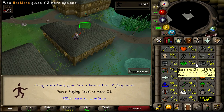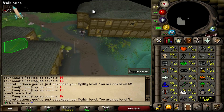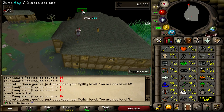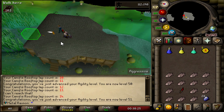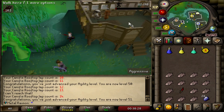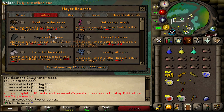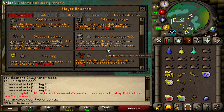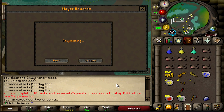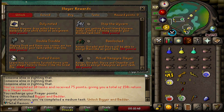We hit 51 agility, giving us access to the Edgeville dungeon Ferox Sewers agility shortcut. That's going to help a lot on those moss giant tasks. Just finishing off this course and then grinding moss giants like there's no tomorrow. I want to get the slayer ring, the slayer helm, and Bigger and Better as soon as possible. The last task just brought us to 150 slayer points, so we can now unlock Bigger and Better. 400 slayer points needed for the slayer helm — Bigger and Better unlocked, which is also a 50 point task.